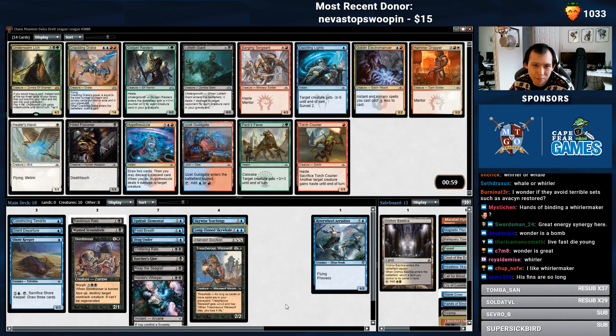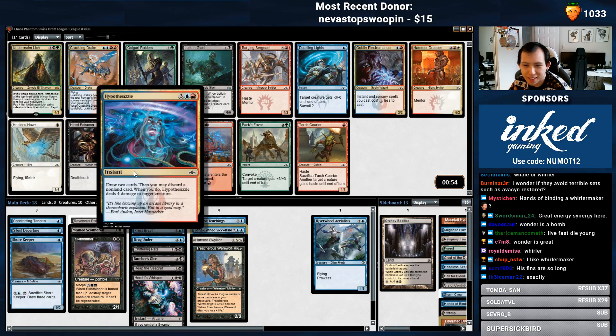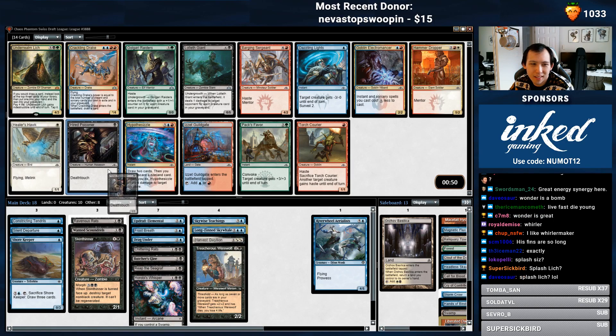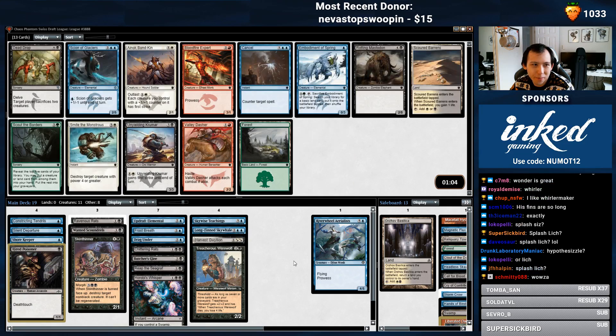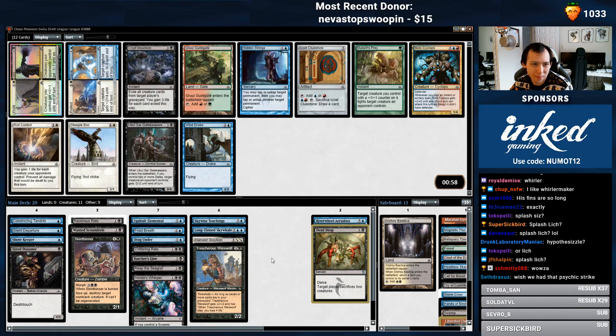Those are some powerful magic cards. Guess I'm taking the Hired Poisoner. Could take Hypothesizle and look to Splash, but I don't think so. Same goes with the Underrealm Lich, but I'm just gonna ignore them. Dead Drop? Cyan of Glacier's also very good. I like a Dead Drop — this card's nice.